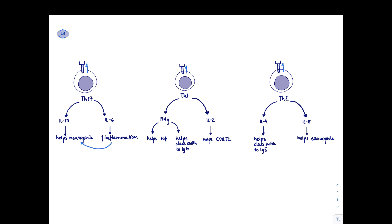The T helper 1 cell makes lots of interferon gamma, which is a very important macrophage activator. It also helps with class switching to IgG. T helper 1s also make IL-2, which can help differentiate and proliferate CD8 T cells. T helper 2 makes IL-4, which helps class switch to IgG, and IL-5, which helps particularly with eosinophils.